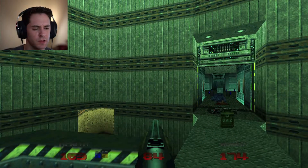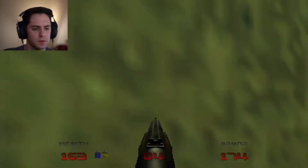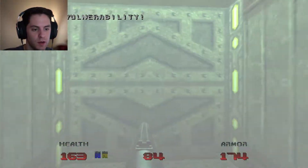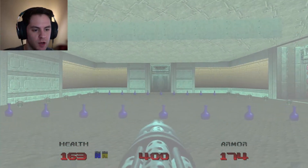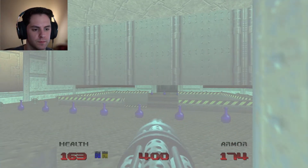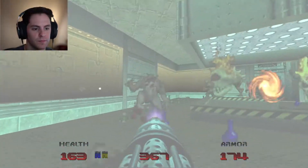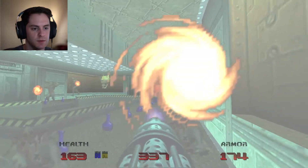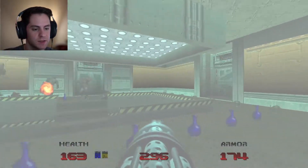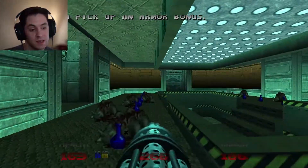I guess for the sake of the lulls, we'll just use the invulnerability here. I don't really know why — I think there's like a bunch of lost souls or something that attacks you here. Normally I wouldn't walk into the room like this, but because I took the invulnerability, which is sort of cheating in my opinion because you really don't need it — but hey, it's there. Whatever.